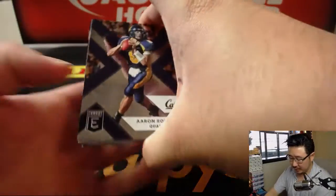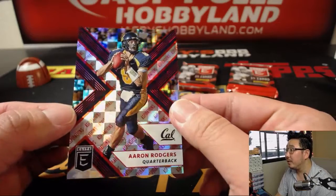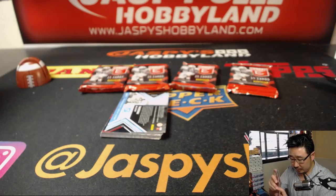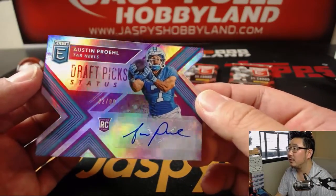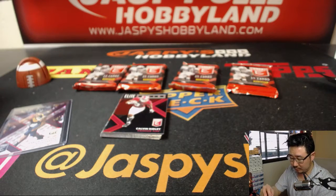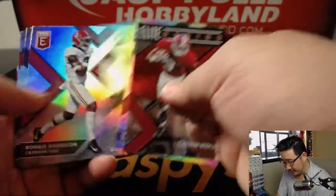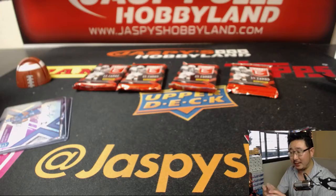Let's see what we got in here. Big hit — we got Aaron Rodgers. There you go, with that checkerboard background, 44 out of 49. And your autograph is a die-cut autograph — we've got Austin Prohl, 42 out of 99 die-cut autograph. There you go. Calvin Ridley. And we got Baker Mayfield — the numero uno. I was kind of surprised about that, but there he is. Baker Mayfield. And that's that.